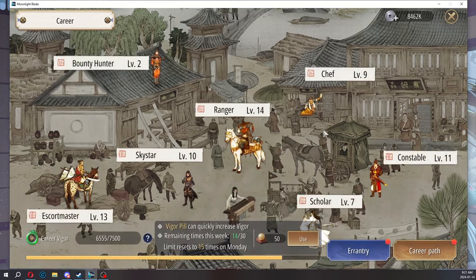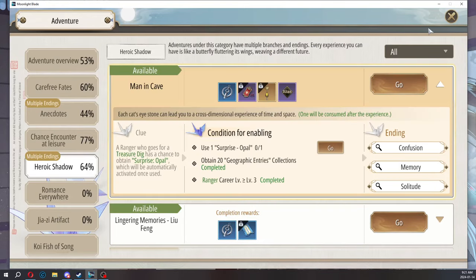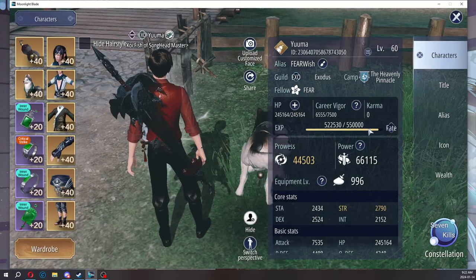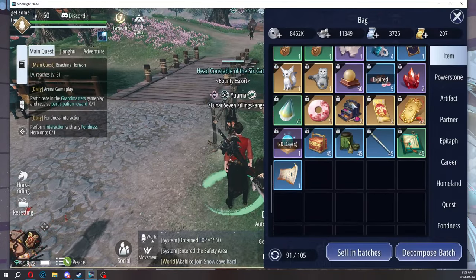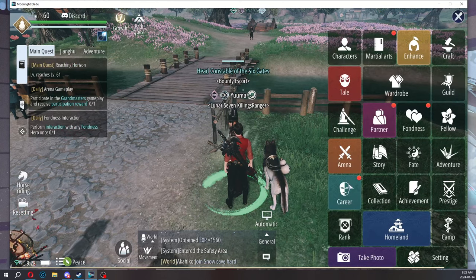There are quests that make you divert and use your Vigor for other things, which can be annoying. But they want you to experience the entire game and all the features it has to offer. Speaking of Vigor — every Monday and every Friday, you can use 15 Vigor pills. You get 250 Vigor points per use and you can use it 15 times on Monday and 15 times on Friday. Something to take note of.